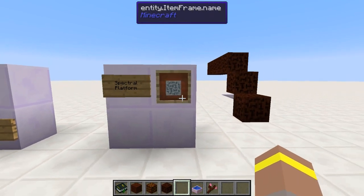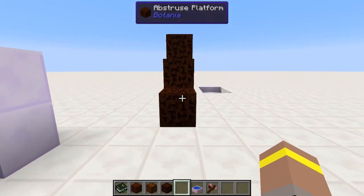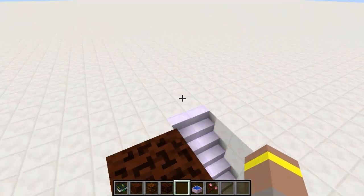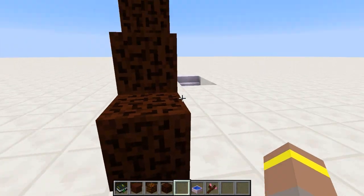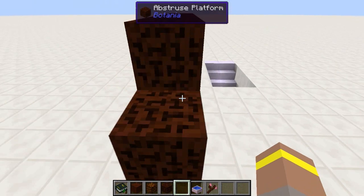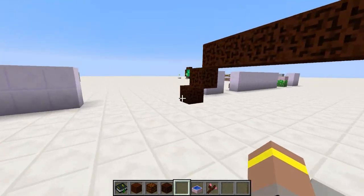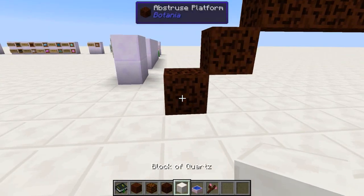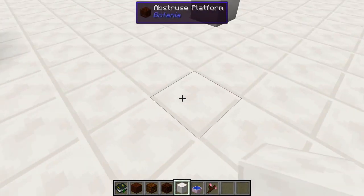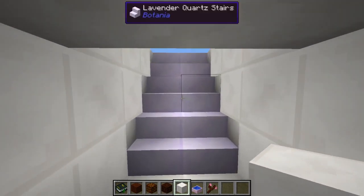Next is the Spectral Platform. Much like the Abstruse Platform added before this update, the Abstruse Platform lets you stand on top of the blocks placed — but if you're not standing on top of them, you pass straight through. You can also change the appearance of Abstruse Platform blocks — grab some quartz and click them and they change to quartz blocks. So if you kneel down, you pass straight through. Pretty funky stuff.